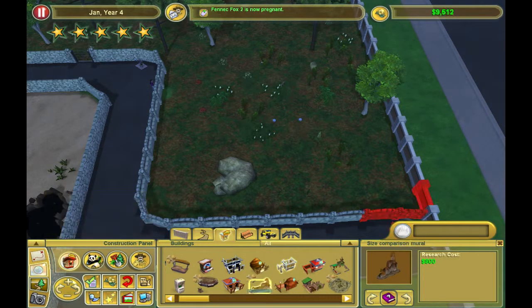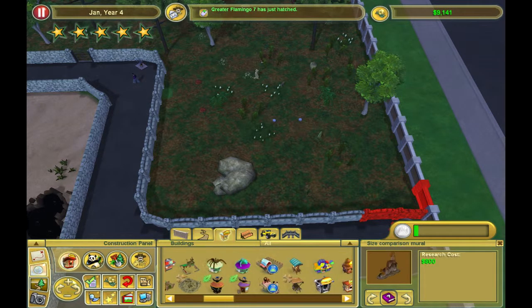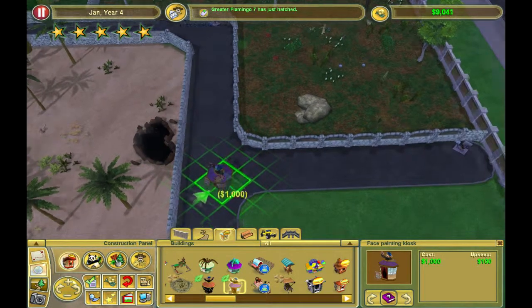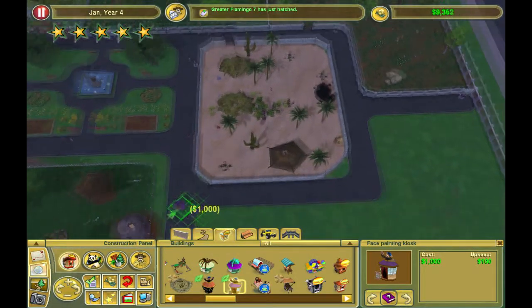We just got an entertainment donation achievement award - we have currently raised more than 250,000 in animal donations and the face painting kiosk is now available for purchase. So we've got a new item and a new achievement, which is pretty cool.